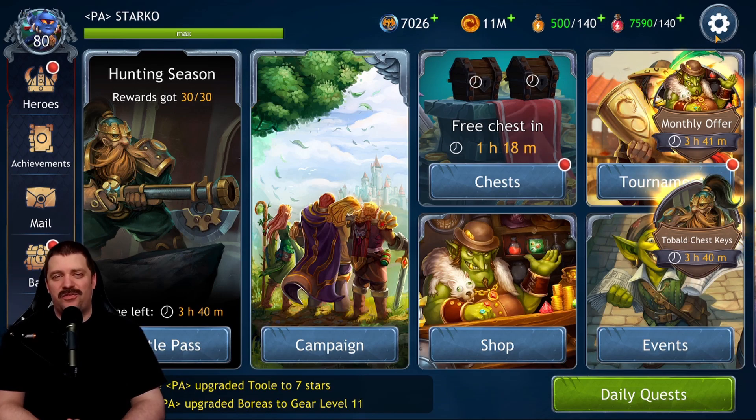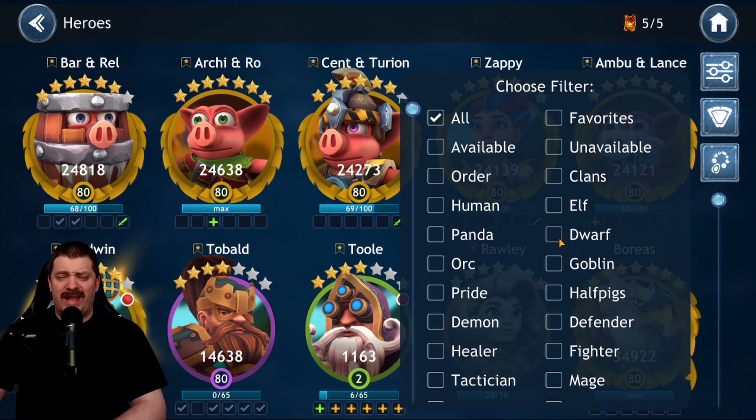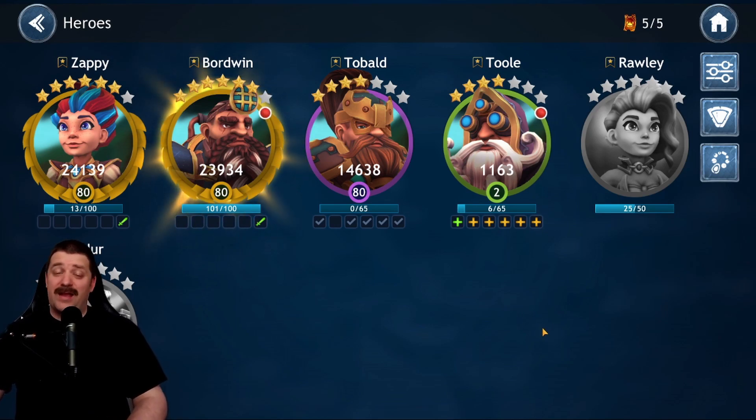Today we're going to be talking about the Dwarf faction, which currently has five dwarves released into the game. Let's take a quick look at who we have: Zappy, Boardwin, Doble, Tool, and Raleigh. Those are the five dwarves currently available in the game.